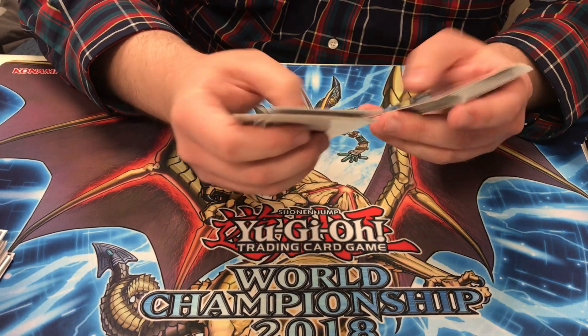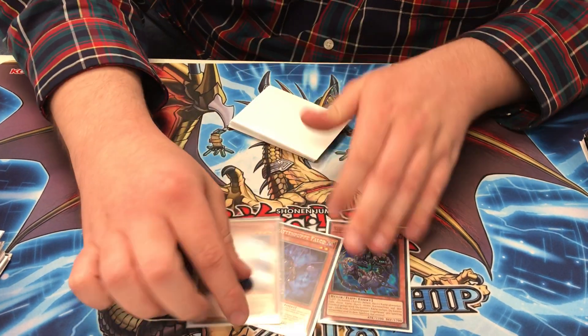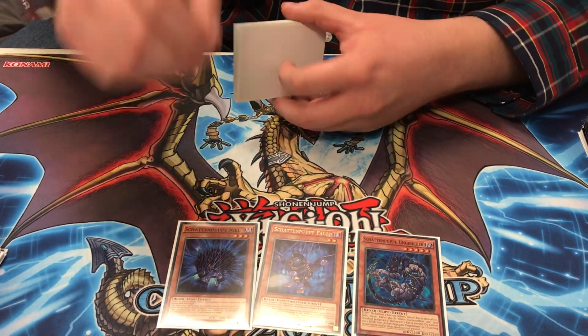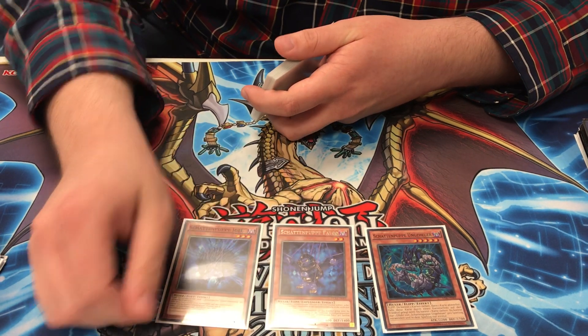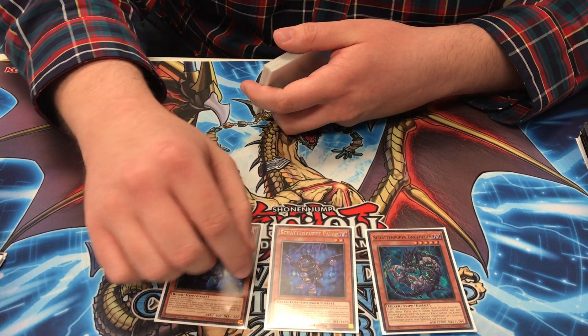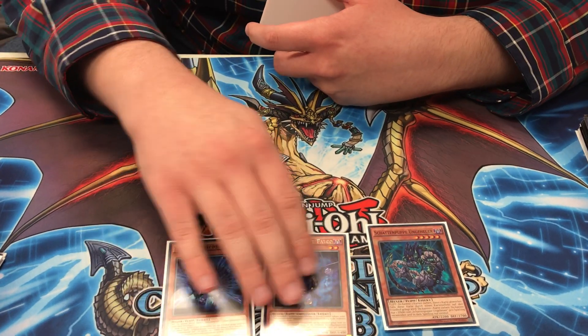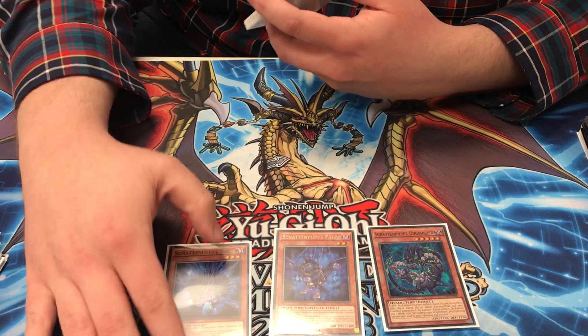For the Shadolls, we don't play very many, mainly because they don't do a lot without Fusion, obviously. But I'm playing one Beast, one Falco, and one Hedgehog. We're playing Hedgehog because we play Shekinaga in the extra deck, so you want to be able to send this and get the Beast or the Falco to hand to make Shekinaga live. Falco is a little slow obviously, but I still like it — being able to summon a Construct off of it again is really cool too.